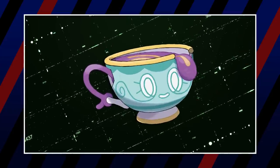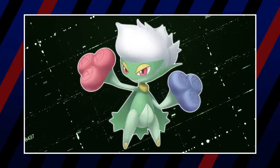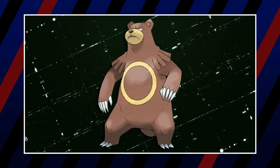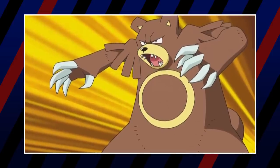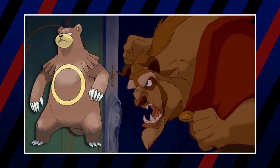Next is Polteageist, which could easily represent Mrs. Potts, the teapot from Prince Adam's castle. Roserade would also be on the team, mostly to represent the rose that is the focal point of the entire movie. Finally, Ursaring represents Prince Adam — the Beast — being a big, massive, furry creature that could kill someone with a simple swipe, not to mention the visual similarities between them.